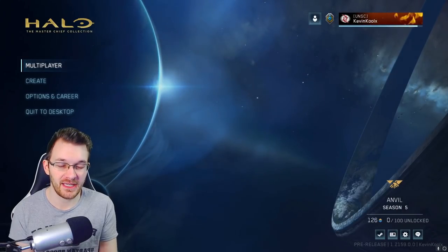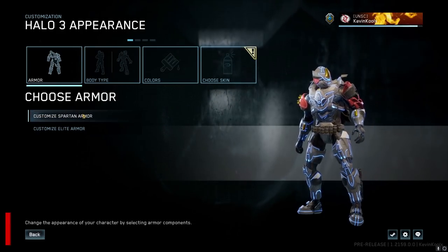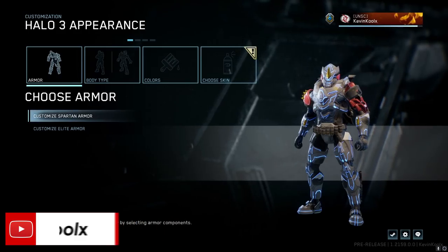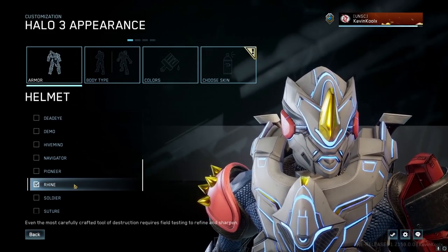I will have timestamps in this video so you guys can skip to the parts you exactly want to check out. First we'll check out the new customization for Halo 3. Here we are at the character customization page and you can see my spartan looking pretty different — that's because we have some new art pieces from Halo Online coming in here, a lot of it being the Rhyne armor piece.